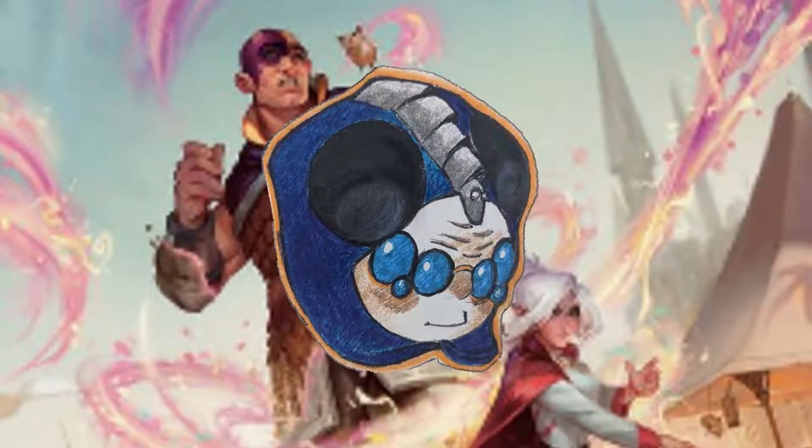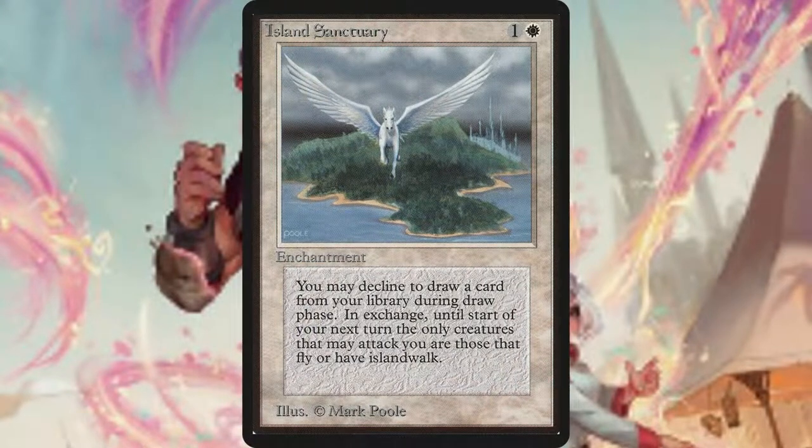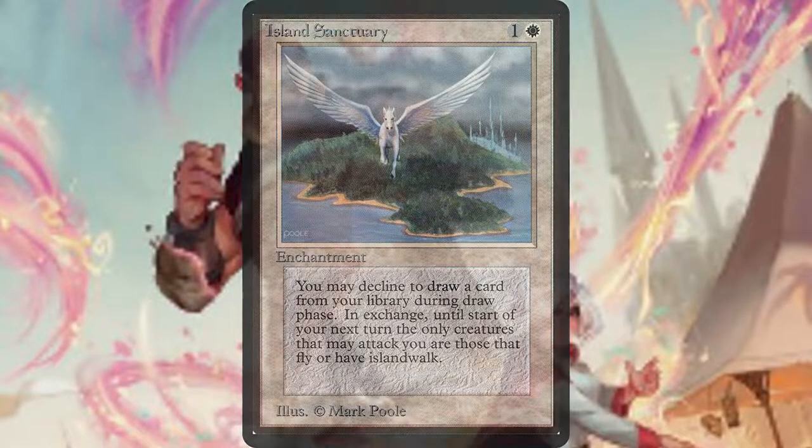There are a few other cool formats worth shouting out. There's Old School, also known as 93-94, where you play as if it was 1994 and can only use cards from 1993 and 1994 — you cannot play reprints of those cards. This format isn't really played by many people, but it's interesting.